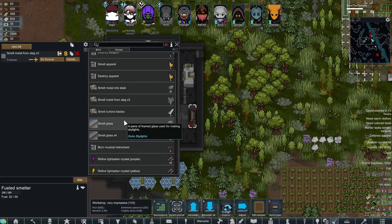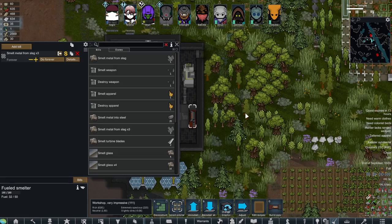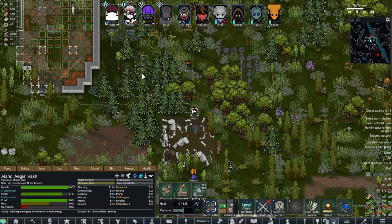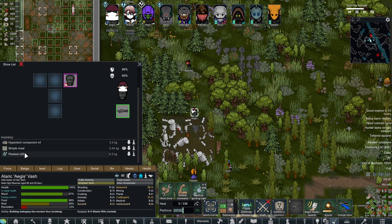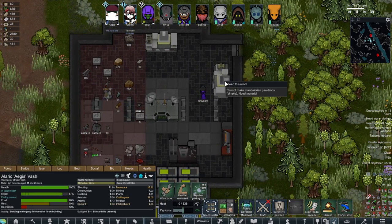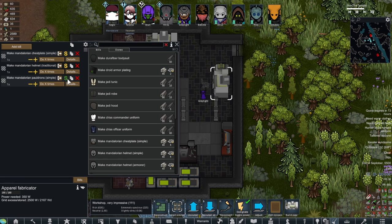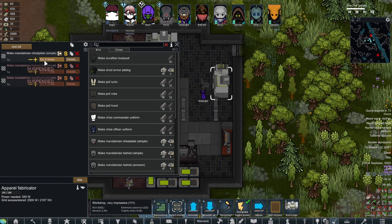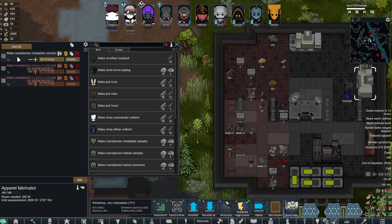Perhaps not. That's unfortunate. Let's take a look — he's got the Plasteel, and he's got four Hypertech components. Let's suspend these because I want to start with the chestplate. I believe we need 60. What the heck? We got 60.